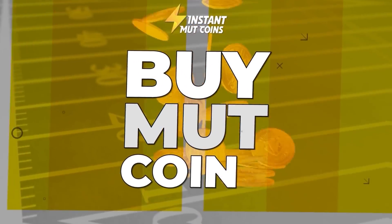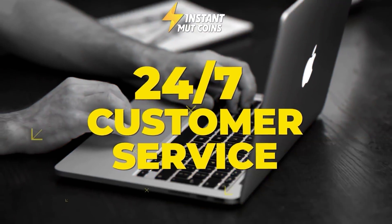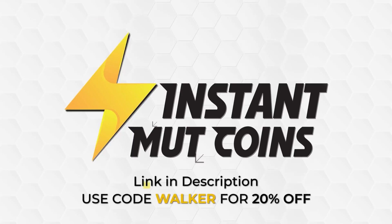If you guys are in need of coins for your team, be sure to head over to Instant Muck Coins right now — link in the description. Use the code 'Walker' for 20% off, yes 20% off, that is correct.